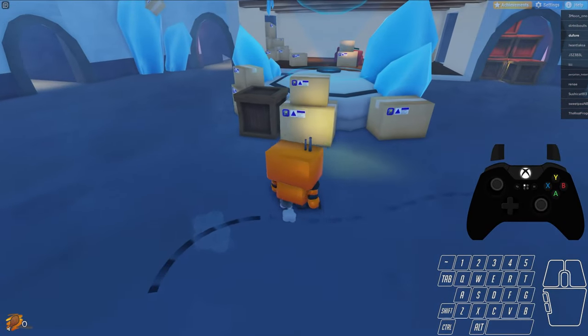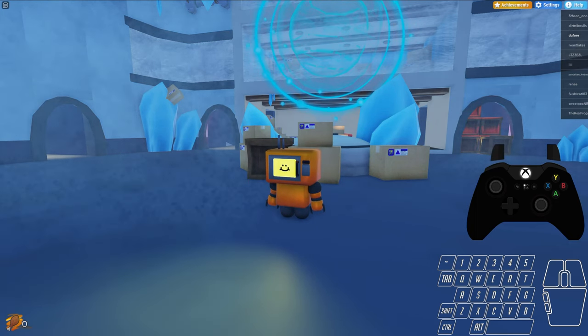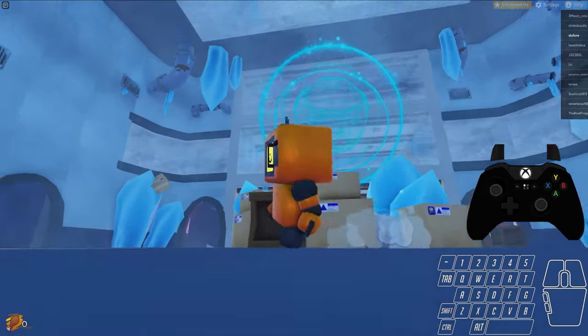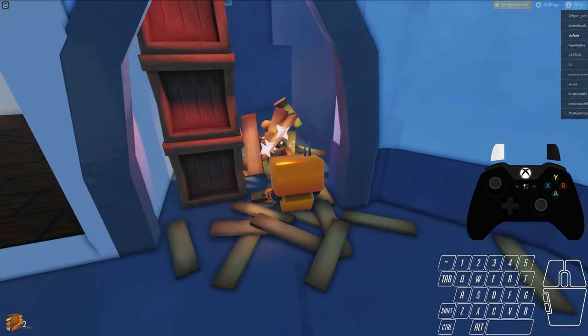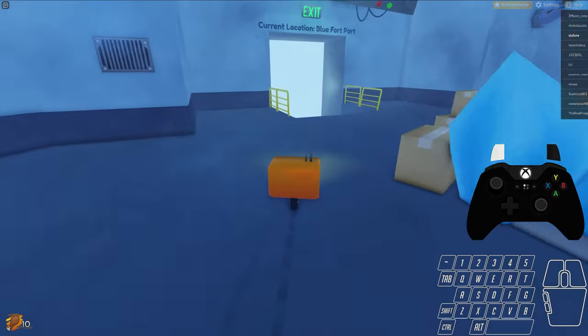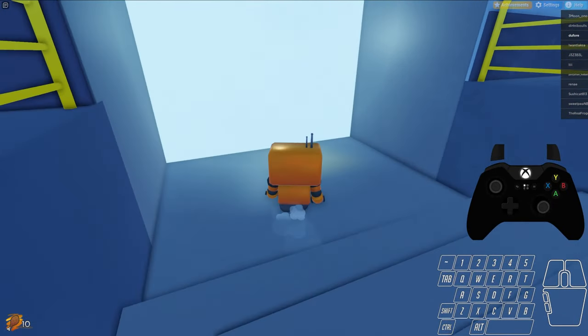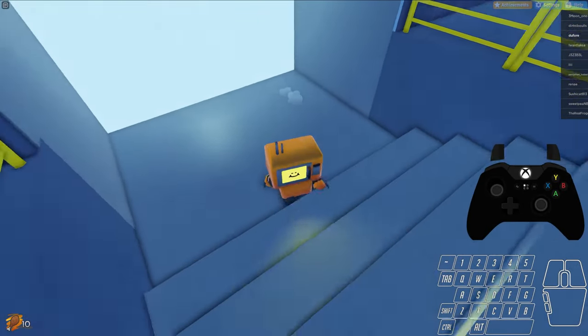Moving on, we'll start with the route. I'm going to leave the restaurant out-of-bounds trick to last because it is the most difficult to do and I don't want to spend 15 minutes on it at the start of the video. First off, I go over here and grab the 10 chickens in this box. You'll see me when I'm leaving fridgebot bonk against this wall as I'm hitting the load zone.